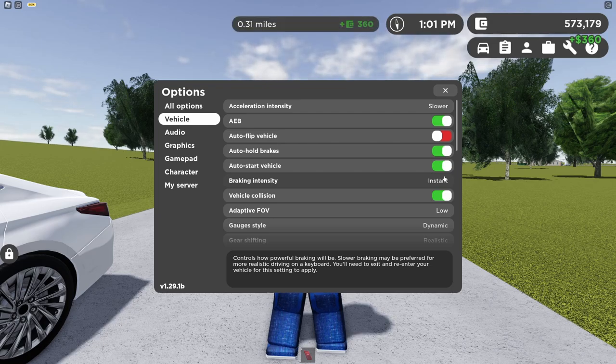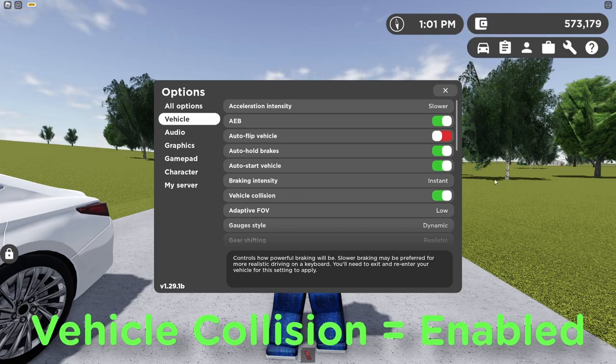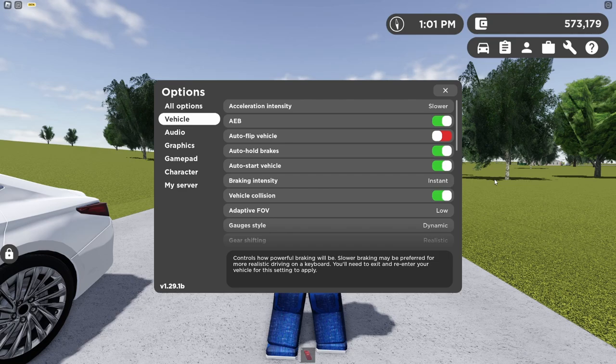The next option is vehicle collision. If you have this disabled, you will be able to drive through vehicles. If you have it enabled, you will be able to crash into cars. I'd say have it enabled.